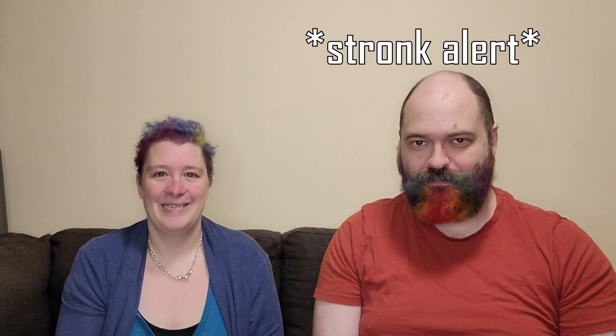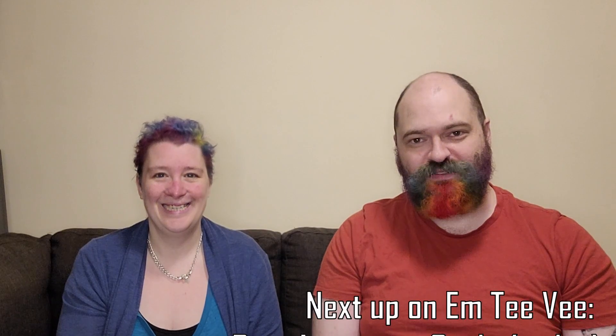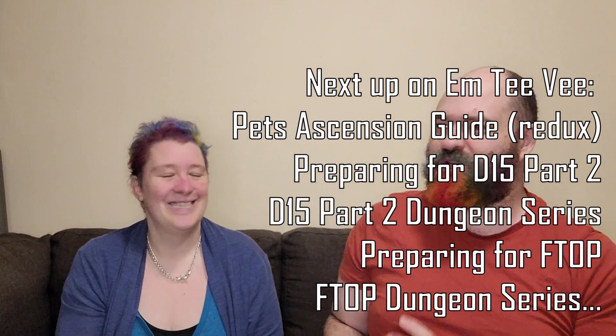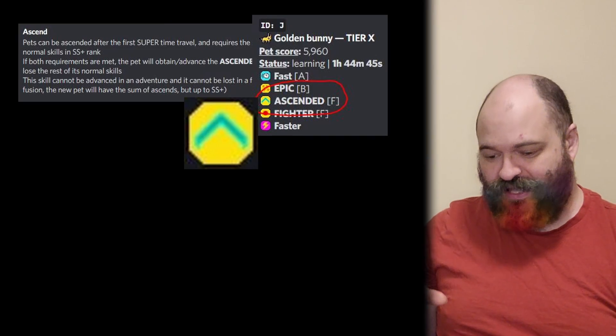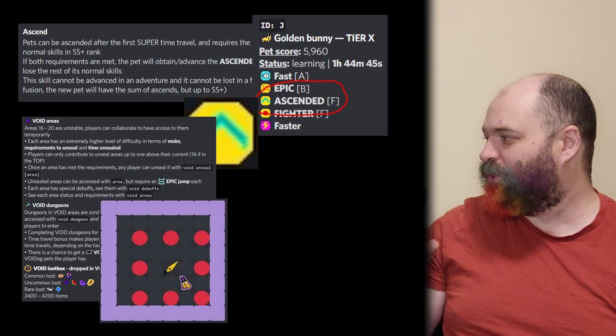We're back — welcome to the end game. The game changes massively when you hit TT25; everything you've done gets flipped on its head. This is the first in a series of preparation videos, because once you hit TT25 the end game unlocks. You need to prepare before you hit TT25 — preferably well before — because if you reach TT25 without any preparation, you're in for a rough TT.